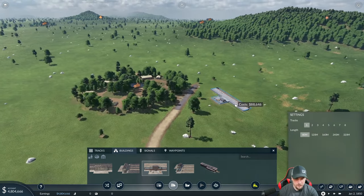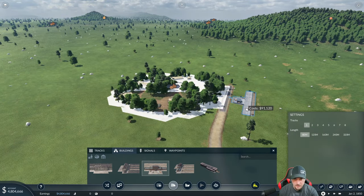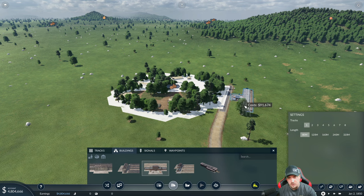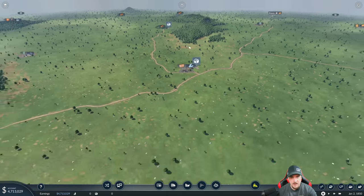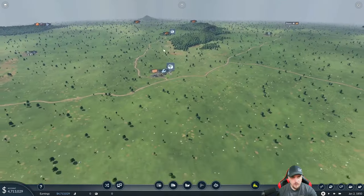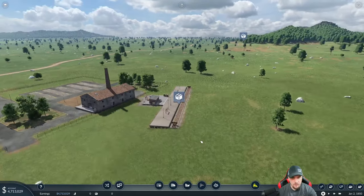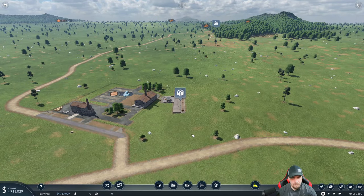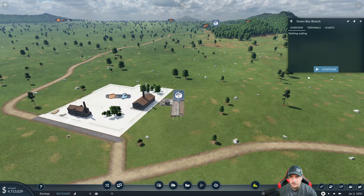I'll probably delete these roads - they're kind of in the way. Hold Shift plus M and N to get small or large turns. We want to come down here - it's going to be a little wonky but it should be fine.